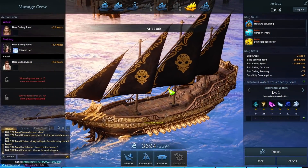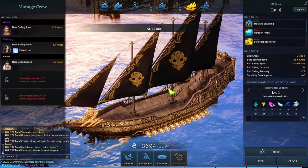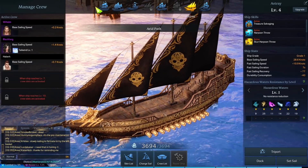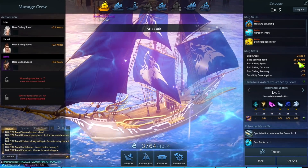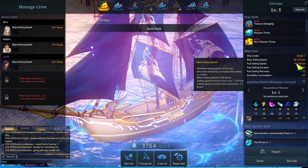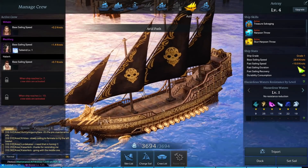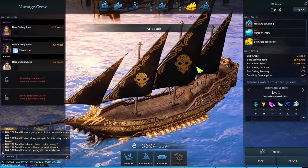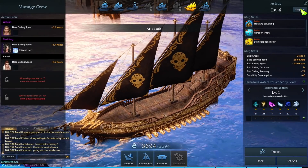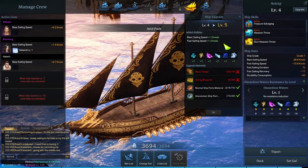Most people have heard through streams or other YouTube videos that the Astray is the fastest or best ship, which is why a lot of people want to get it. Here's a quick comparison: my Estoque is level five, and with my current crew members I've got 26.3 knots base sailing speed, nine knots for fast sailing, and a five-second duration. My Astray gets 28.6 knots, 10.9 knots fast sailing, and a seven-second duration, plus my fast sailing recovery increases by seven. And this is only level four — not even level five yet, so it'll go up another 1.3 knots when upgraded.